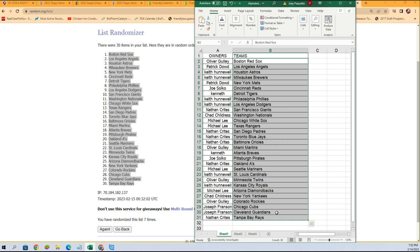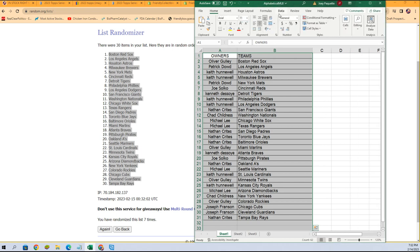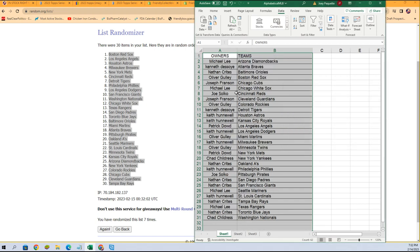Atlanta Braves belong to Kenny D. And where's the Orioles — going to put this in output order by team name. It's Nathan C who has the Orioles. Good luck with Gunnar Henderson. Come on, we got our Henderson!